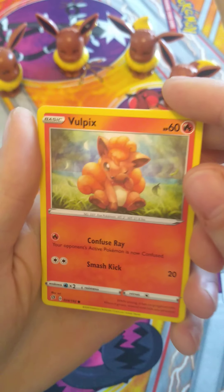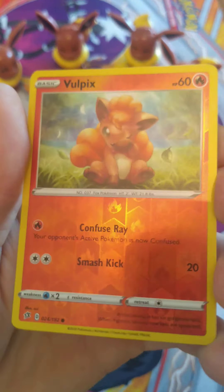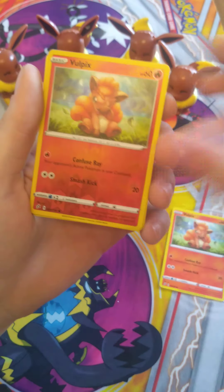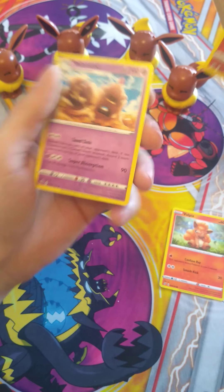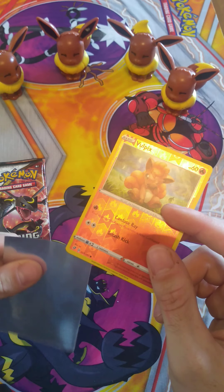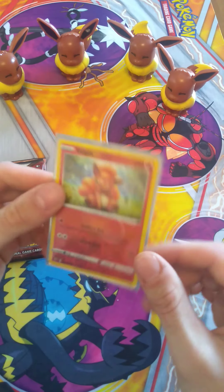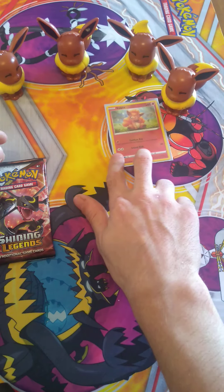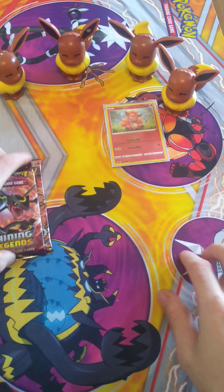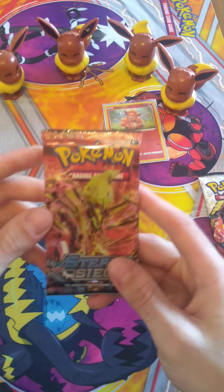Vulpix — that's a good-looking Vulpix art, actually. And a Reverse Holographic Vulpix. Look at that, back-to-back! And our last card is a Palossand. Not the biggest hits today, but we'll sleeve up our Reverse Holographic Vulpix here in our Charizard sleeves. There we go — can join the Eevee Squad. So far, our only holographic pull today. Foil card, etc.